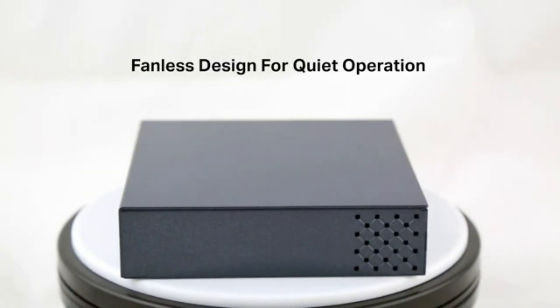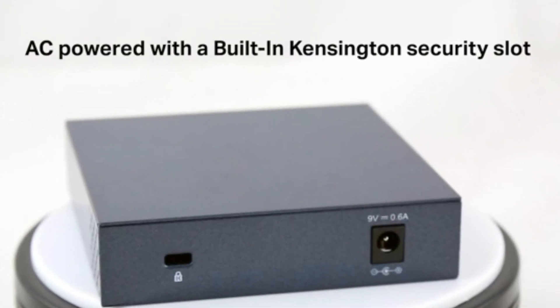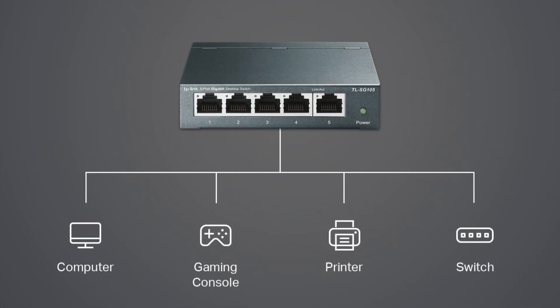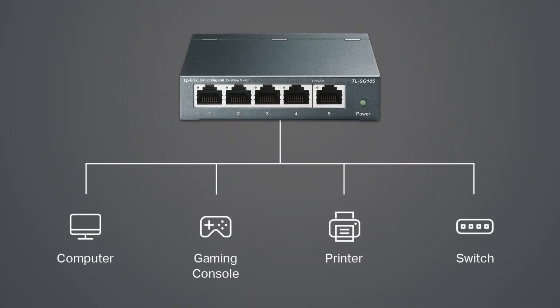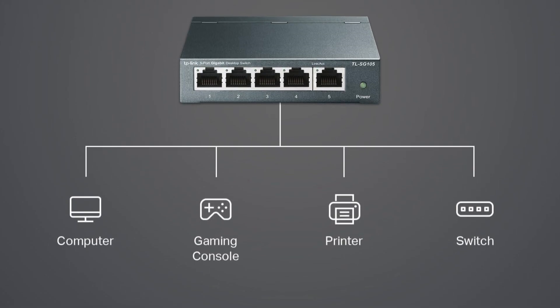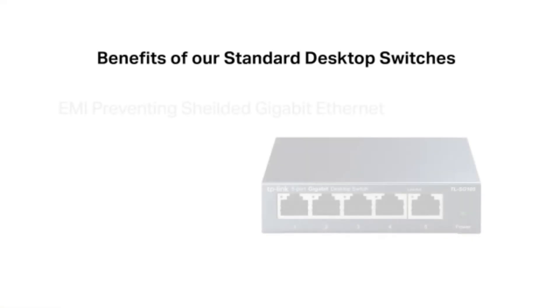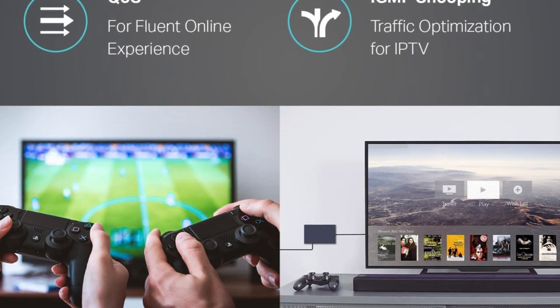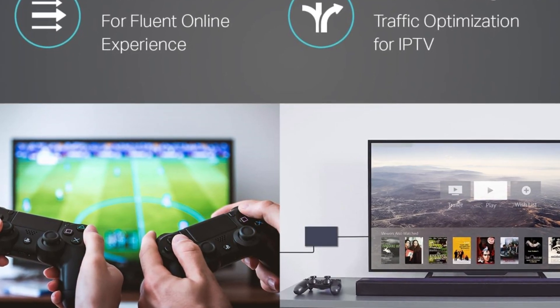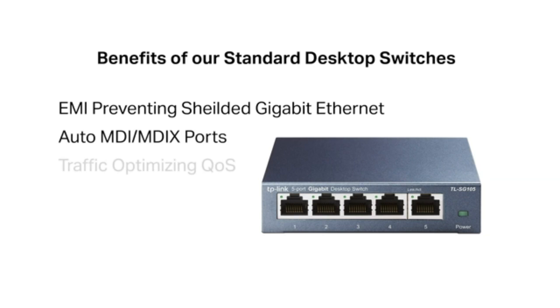Setup is effortless with true plug-and-play — no software or configuration required. Advanced features like port-based 802.1p DSCP QoS and IGMP snooping prioritize traffic, guaranteeing smooth video and voice transmission. The durable metal case supports desktop or wall mounting, fitting various environments. Backed by a three-year warranty and responsive technical support, this switch is a dependable, efficient, and quiet solution for enhancing home or small office networks with minimal hassle.